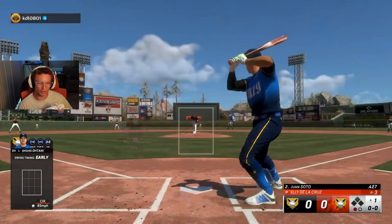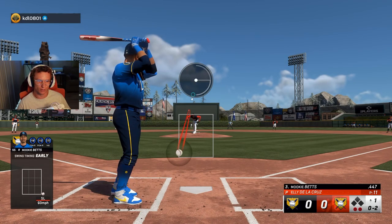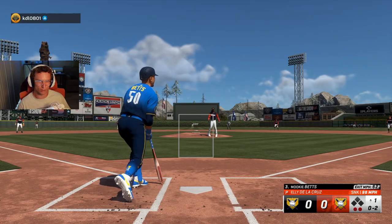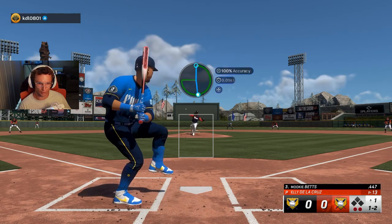I would not have been mad if he got a hit with Shohei there, but he didn't. Shohei — the only bad thing about that card, other than it being a designated hitter, is that we have 88 vision on it. And that's tough on Legend, at least for me. We've managed without it with some other players.